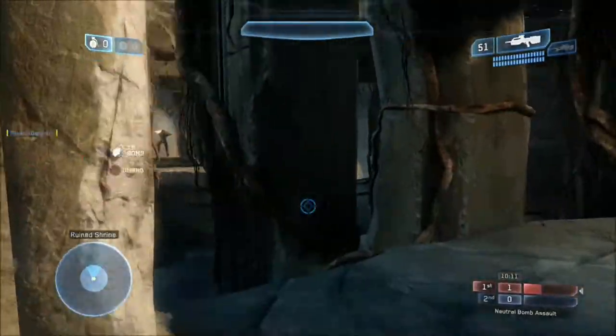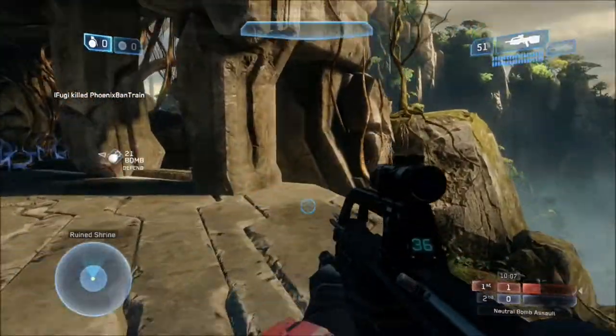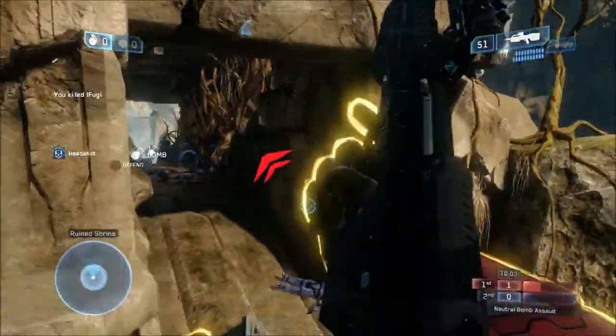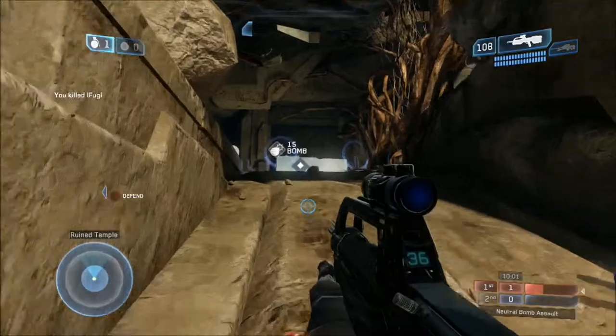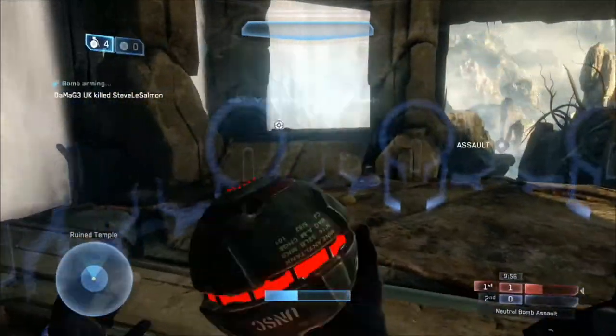As I was saying before the game starts, use that Waterfall. You shoot the bit inside and you get the Waterfall. If the enemy team are dead and spawning — not on their flag, obviously, because you'll be there — if you drop the Waterfall down, they will not be able to shoot through it. Therefore, it gives you cover while you're on the Bomb. Top tip there.